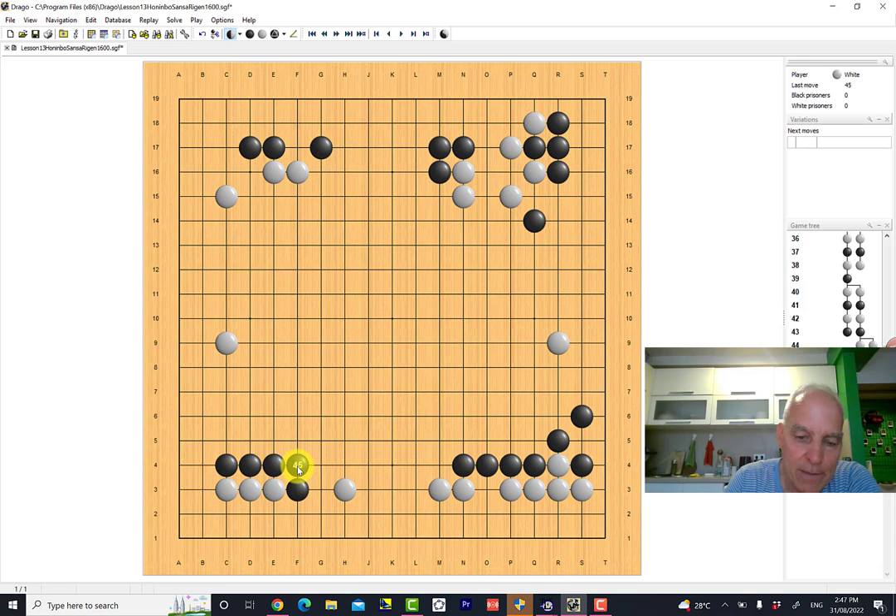What could black play here? Okay, that's sort of solid — maybe a little bit boring — so black plays here, wanting to lean on this stone here while also dealing with this cut. White has to make sure these stones survive so he's going to make a base, and there he's made a base.